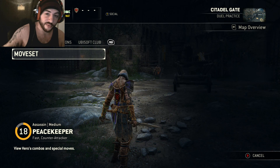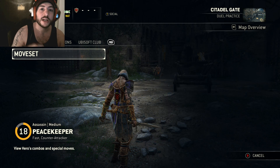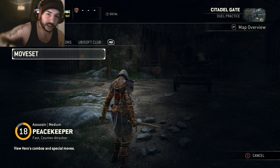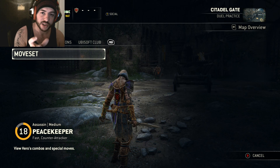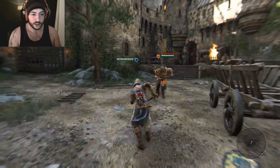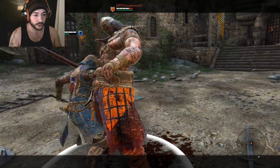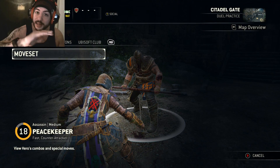The way this works: you want to guard break someone, do the first two stabs, then guard break them again to kick them off. Then do your lunge attack to land a heavy, and follow that up with the free bleed afterwards. That way you're replacing that last weak bleed stab with a heavy attack and another bleed on top of it. So you guard break, one-two, shove them off, then jump straight into a bleed.